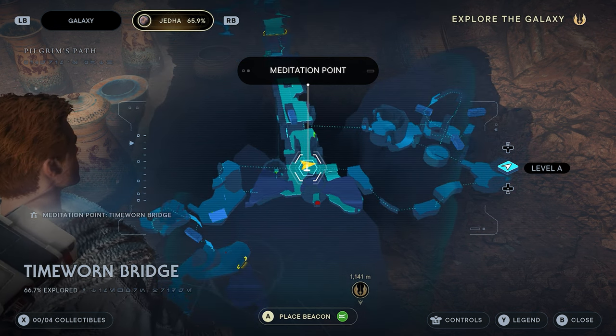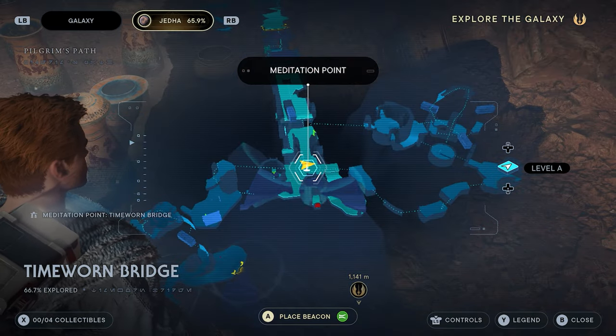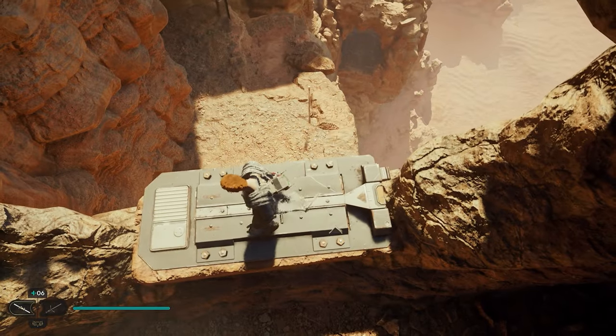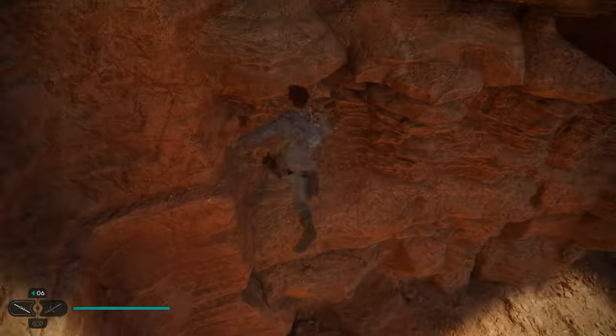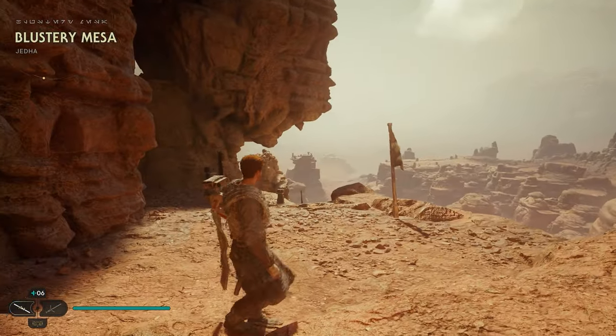If you've already completed the mission and didn't get a chance to talk to Peely, he's going to be located over on Jedha. You want to go to the meditation point time-worn bridge and fast travel there. Once you're there, turn around from the meditation point — there's a window here. Jump off this window, but there's a good chance you can die, so hug this wall. Once we get low, double jump, and you can dash if you want. Just be careful — I've died a couple of times trying to jump off the ledge there.